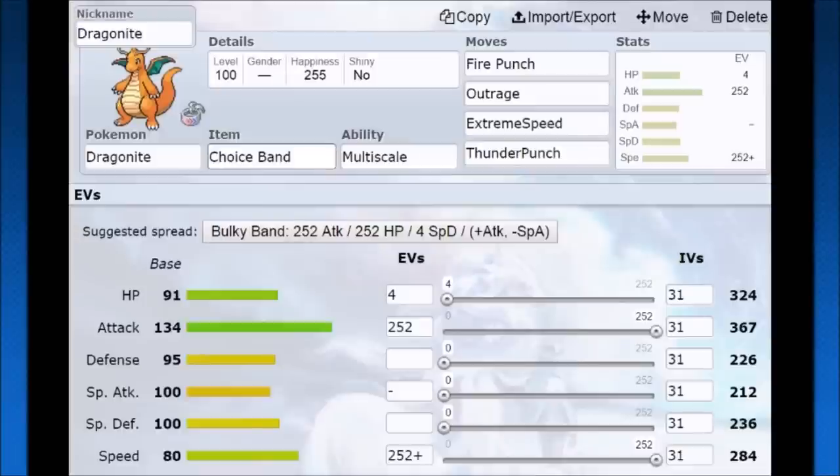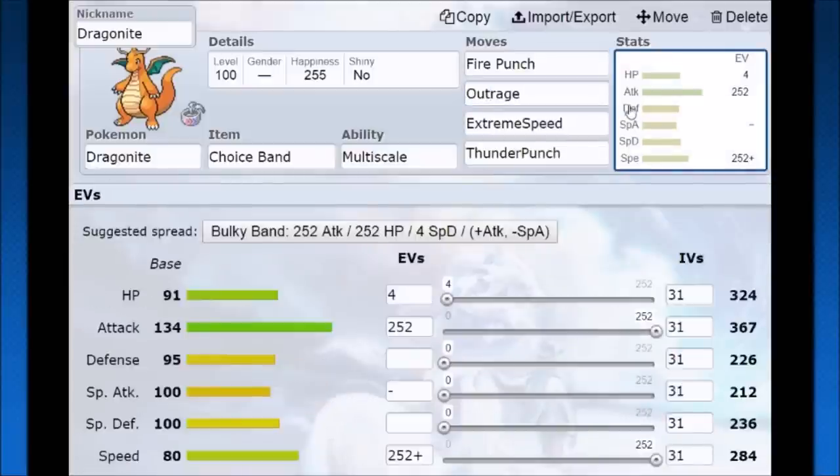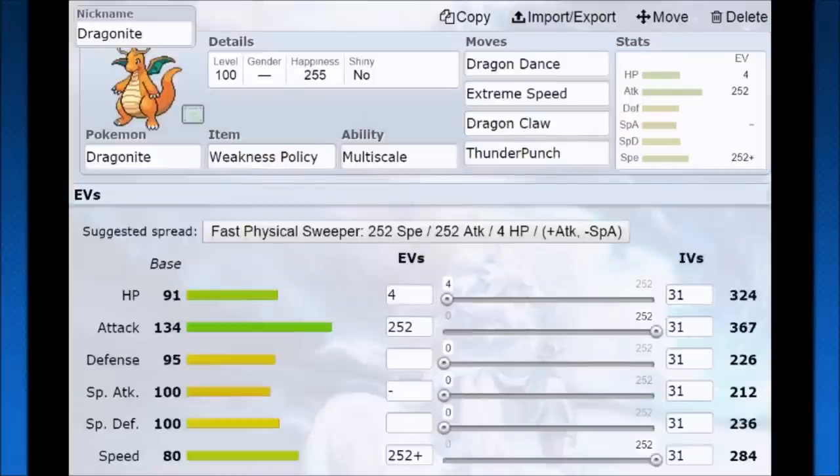However, it does make you very vulnerable to Ferrothorn, so there are always trade-offs. You can also go Choice Band Dragonite — you just choose whatever move is going to secure the most KOs. A super effective hit or just a huge hit from Outrage — lock yourself in and go for it. Extreme Speed is also a good option here since the best speed you have with Jolly nature isn't the most, and Extreme Speed can two-hit KO some more frail sweeper Pokemon with this Choice Band set.